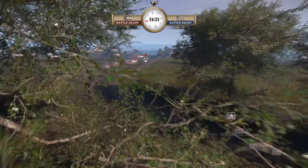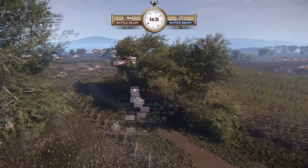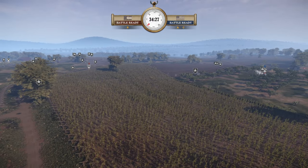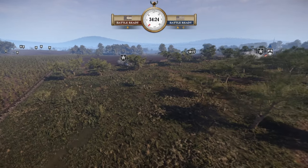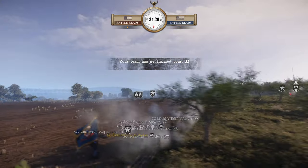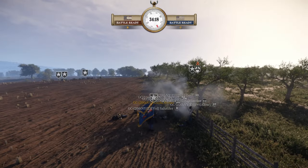I believe the Confederacy has the advantage in manpower. I'll keep an eye on Knight — looks like he's going to try to make a play for B from the Union side. We'll check up on that in a minute and see how VBar does on the A point. He let him take it so far — that's not good. There goes the A point.